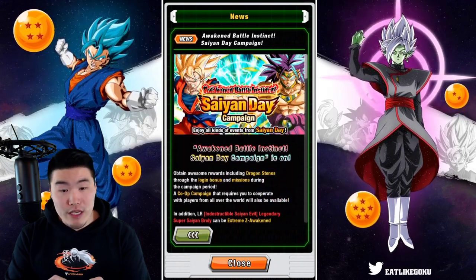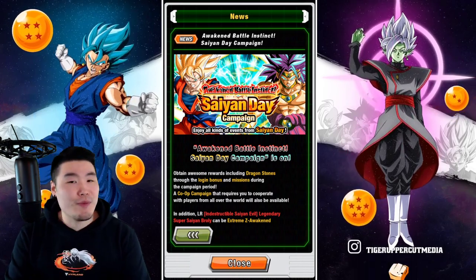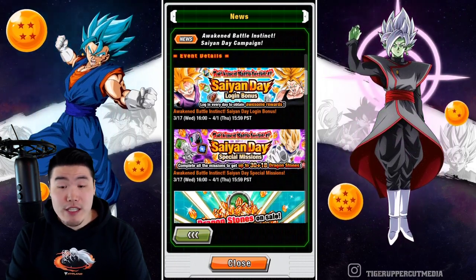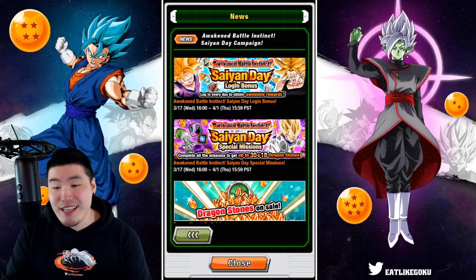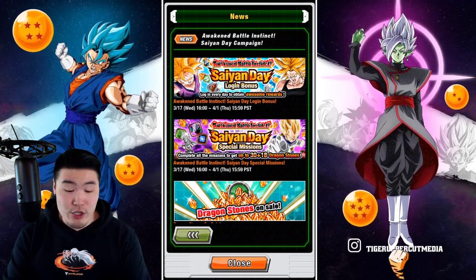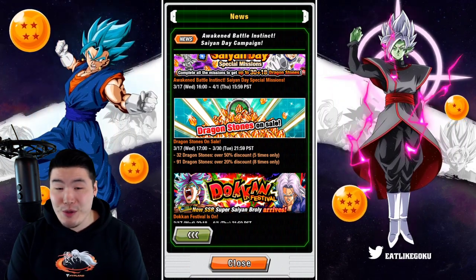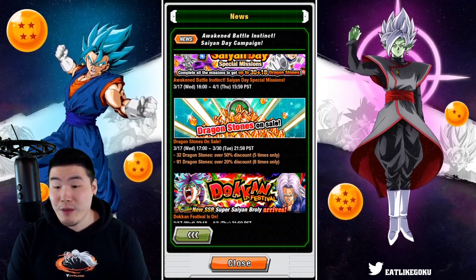I'm pretty sure we already know about most, if not all of the events, but there could be a few surprises. First things first, we have a login bonus — pretty standard. We have the special missions; in total we can get up to 48 Dragonstones — 30 plus 18 for completing all the missions, which is not bad, above average for sure. And we have some Dragonstone sales looking pretty good.